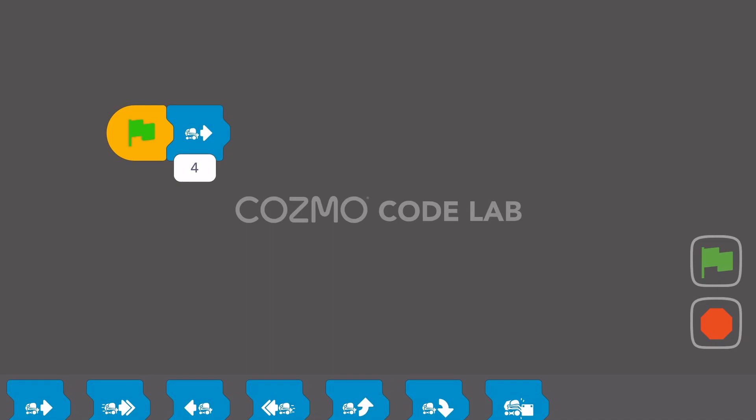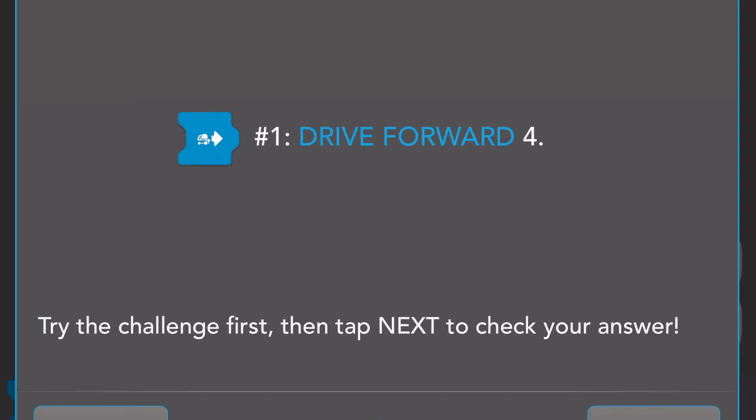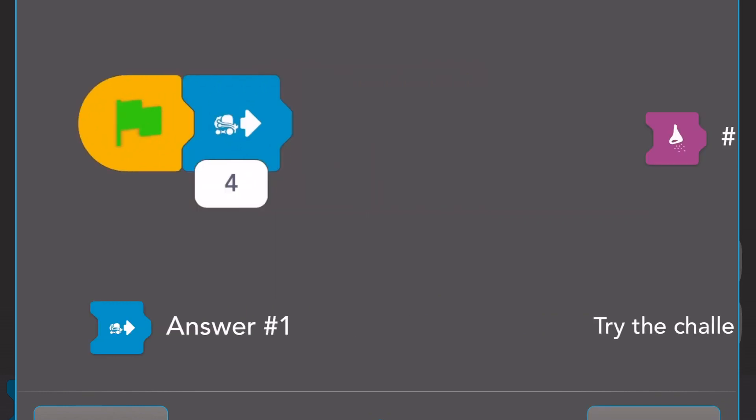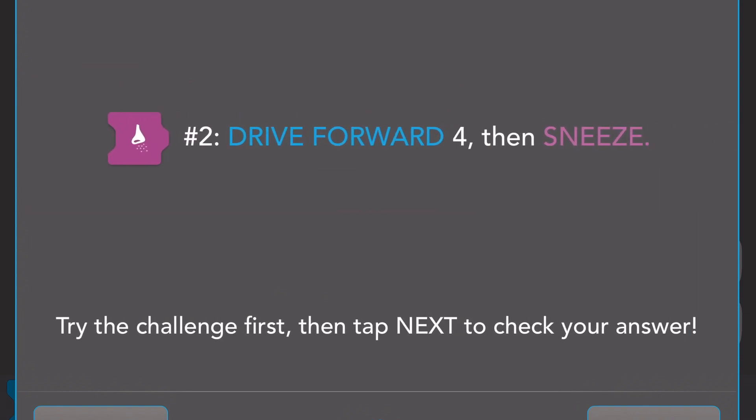That looks like what we wanted. Let's take a look at the lab and see what the solution is — it matches, so we did a good job on that. The next challenge is to drive forward four and then sneeze. This is an extension of the previous one.